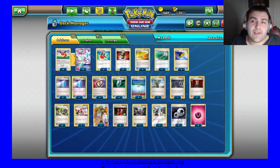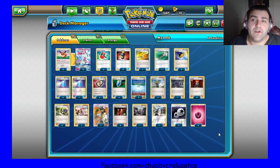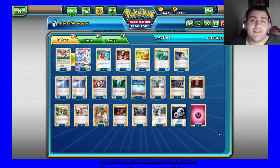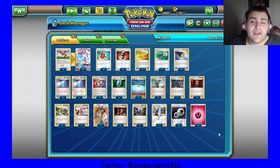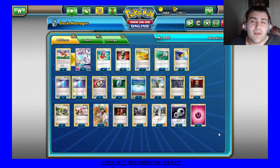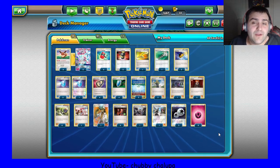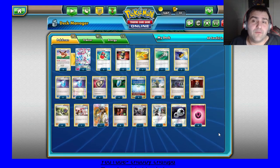The rest of the list is the same: four Flare Grunt, a Handiwork, Acerola, three DCE, and eight energy. I've seen lists play a Handiwork and a second Flare Grunt — I like the idea of the second Flare Grunt, I just don't know how I'd fit it yet. There are a lot of things I could take out for it, but I want to see how it tests first to see if I even need the second Flare Grunt, and if I do decide I need it, what I'd take out.